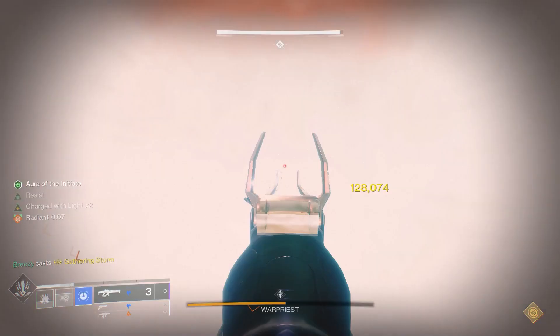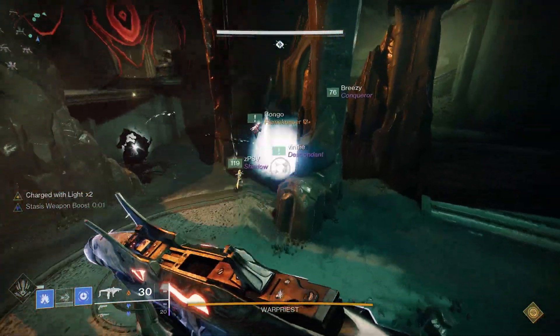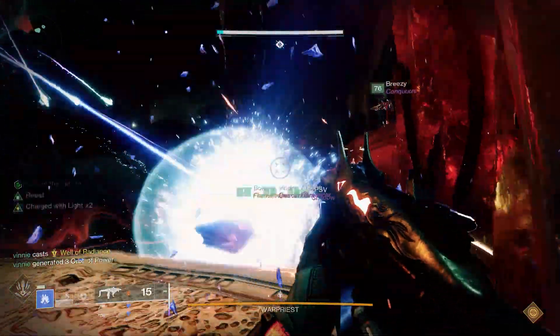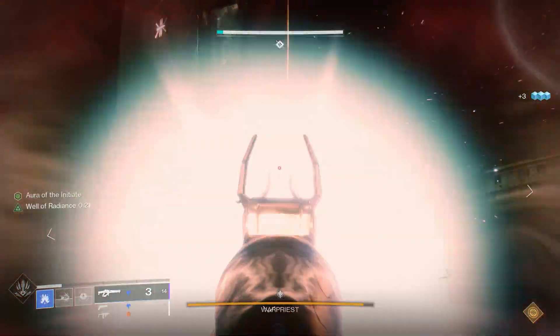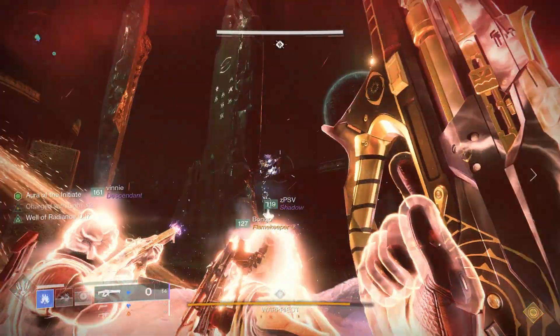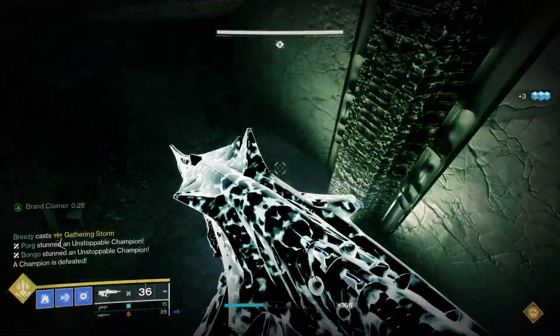When you're in a well, it doesn't stack with High Energy Fire, but you're not always going to have a well, so this is a really big damage boost all of the time — extremely useful for loads of DPS situations. On a stasis Titan, it isn't really known as a DPS super, but there are boss encounters like War Priest where you can't really use your Titan Smash, so having this setup is really going to benefit you with massive numbers on Reed's Regret.